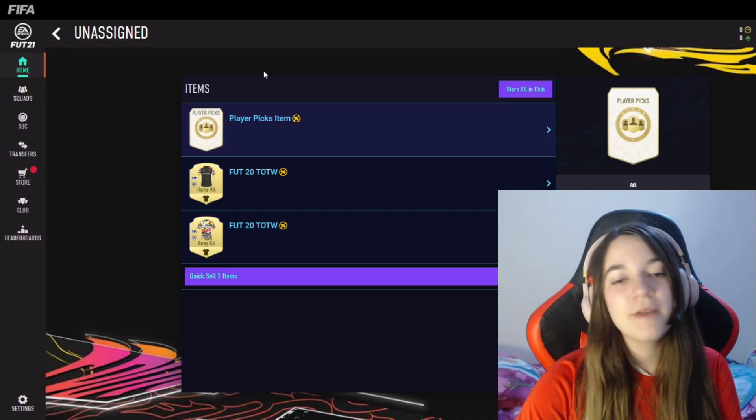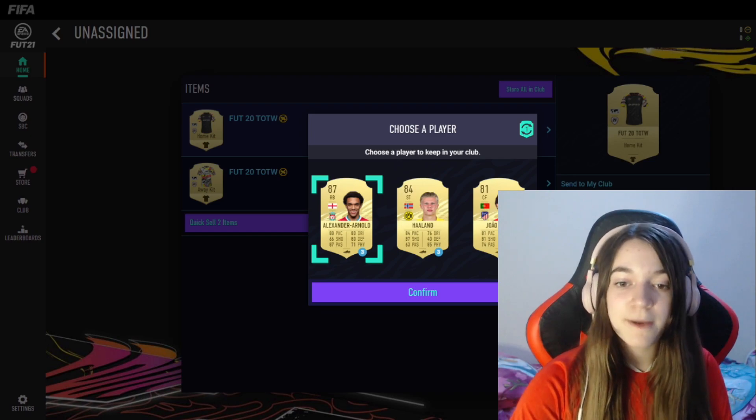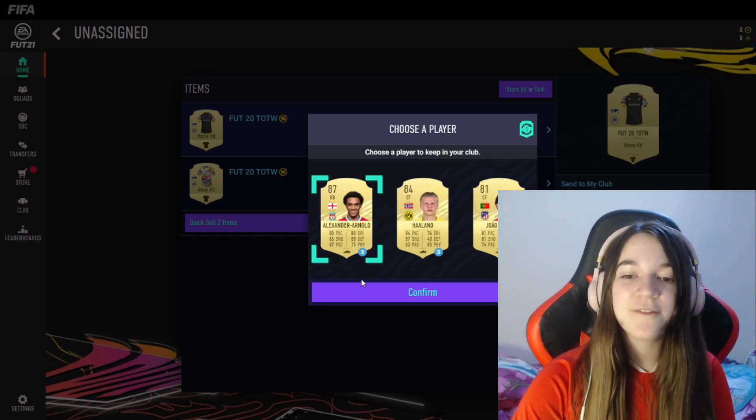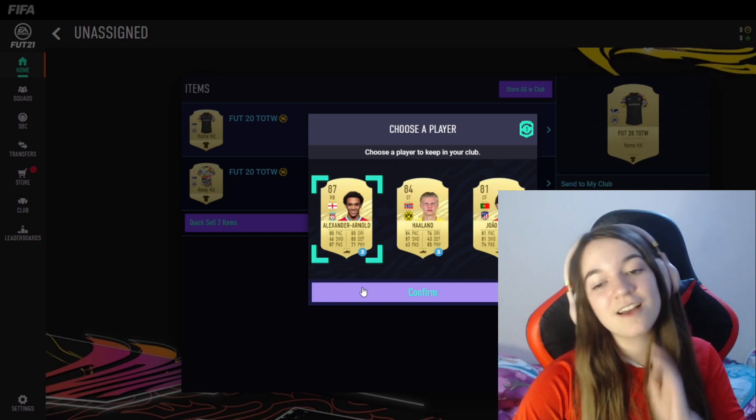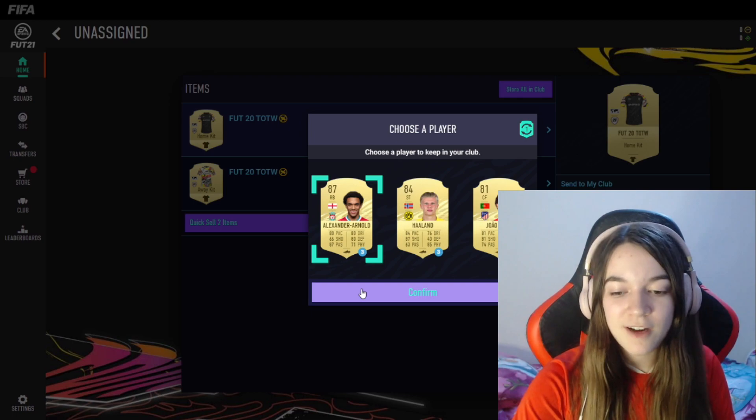We have some freebies over here. We have two kits and a loaned player pick. We have to pick between Alexander-Arnold, Haaland, and Jadon Sancho. We are gonna go with Alexander-Arnold as he fits in perfectly in the team and he does look pretty nice.